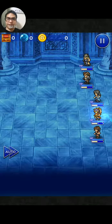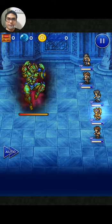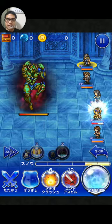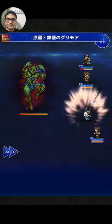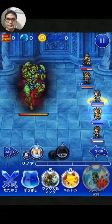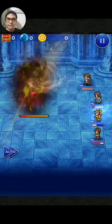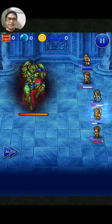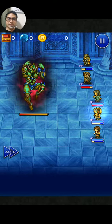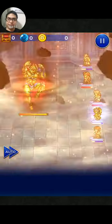All right, let's see what we got. I didn't make a mistake. I should probably just use Snow's Soul Break so everybody had haste — could've been a lot easier.